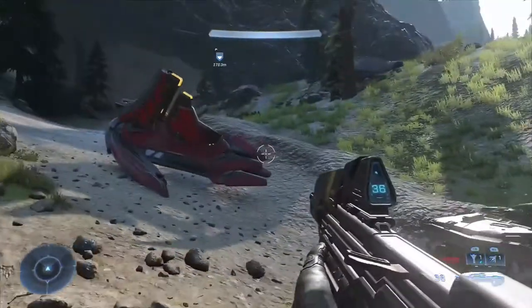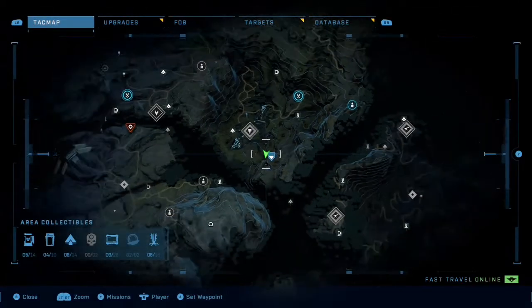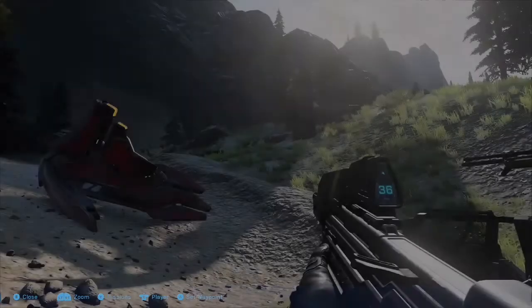How to find the secret sandwich cave in Halo Infinite is pretty easy. All you have to do is come to this location on the map, and you should find a big open cave.